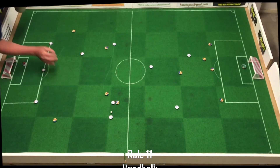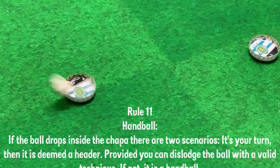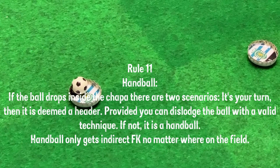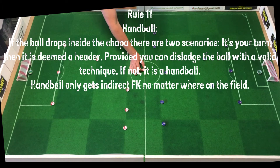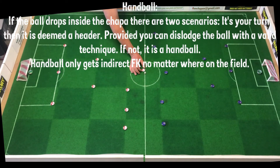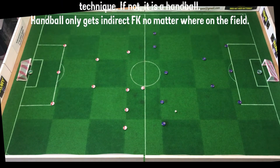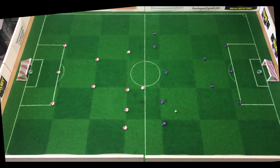Rule eleven — the handball. This is very rarely seen, but it covers handball and headers. If the ball drops inside the chopper and it's your turn, it's considered to be a header — so if you can flick it out of the chopper with a normal valid technique, then it's a header. However, if you cannot dislodge the ball from the chopper, then it's deemed a handball, which is an indirect free kick regardless of where it happens.